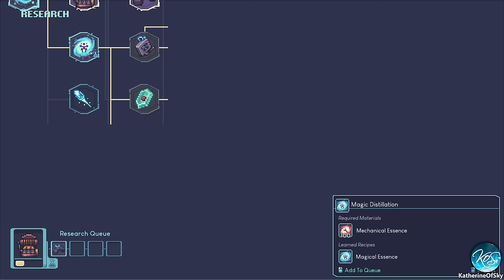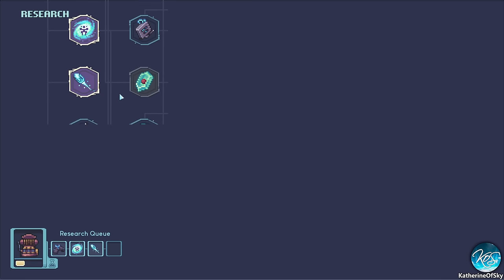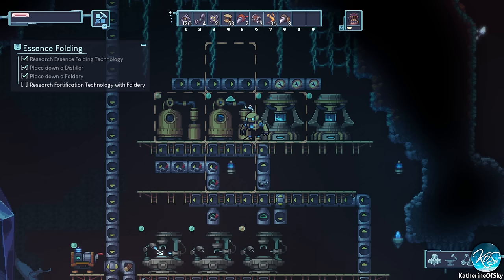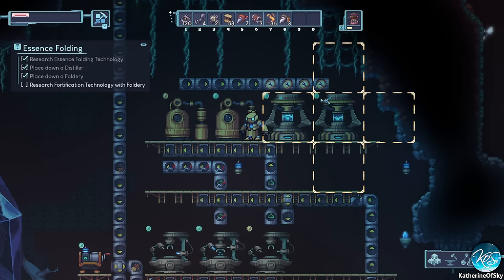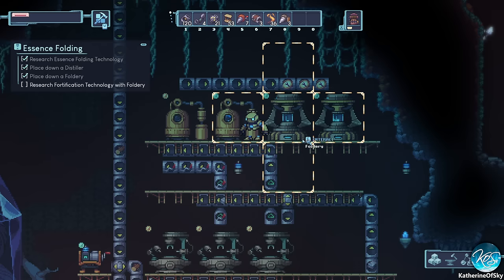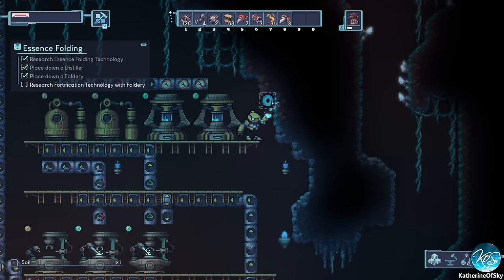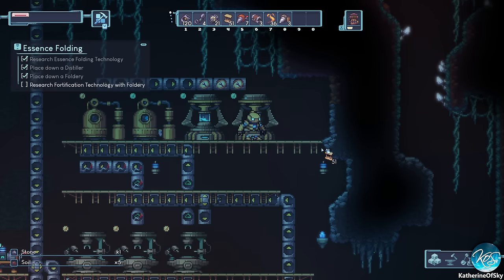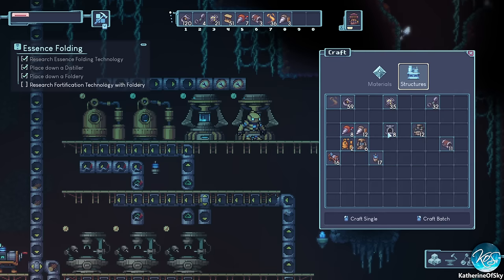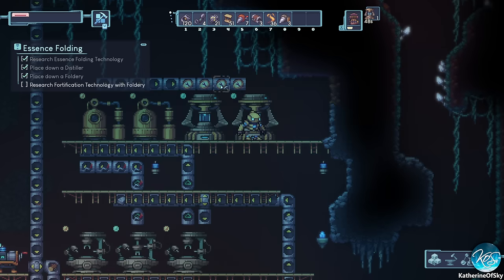We can have quartz, magic distillation — we probably need that — and fortifications. Then we can do repair tools too. Now it looks like mechanical essence is building up — we're full on all four slots. I might need another magic distillation machine. Let's make another one because it's clearly building up and it's definitely not a one-to-one process.